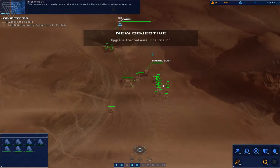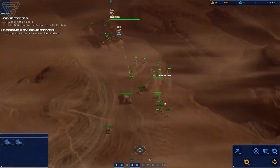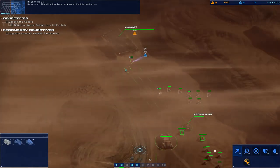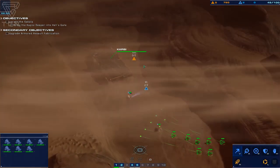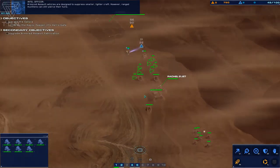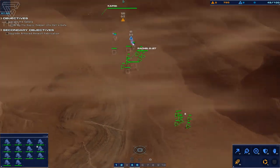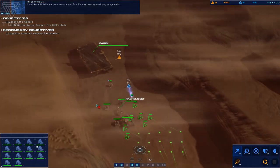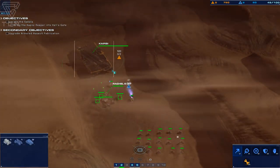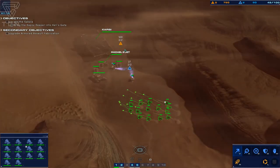I'm detecting raw materials nearby that can be used for fleet production. This resource is extremely rare on Karak and is used in the fabrication of advanced vehicles. We're going to start pulling these resources — we need some armored assault vehicles after I got some killed. The light assault vehicles, like these here, are good against ranged units.